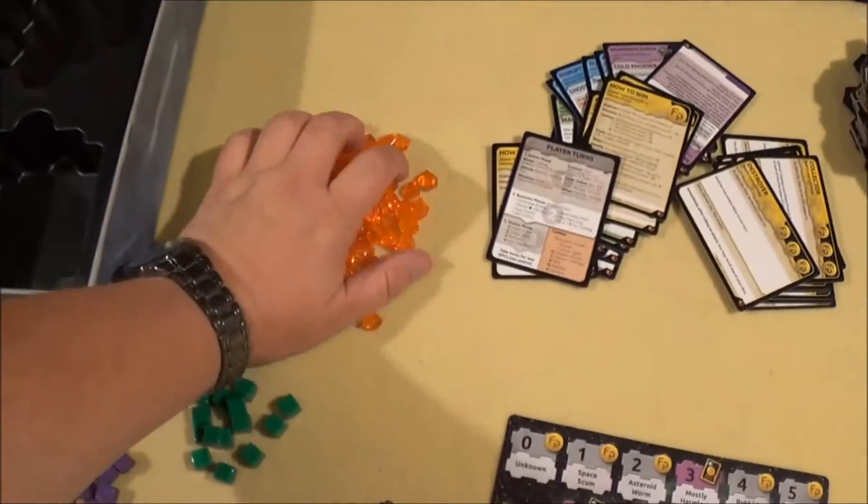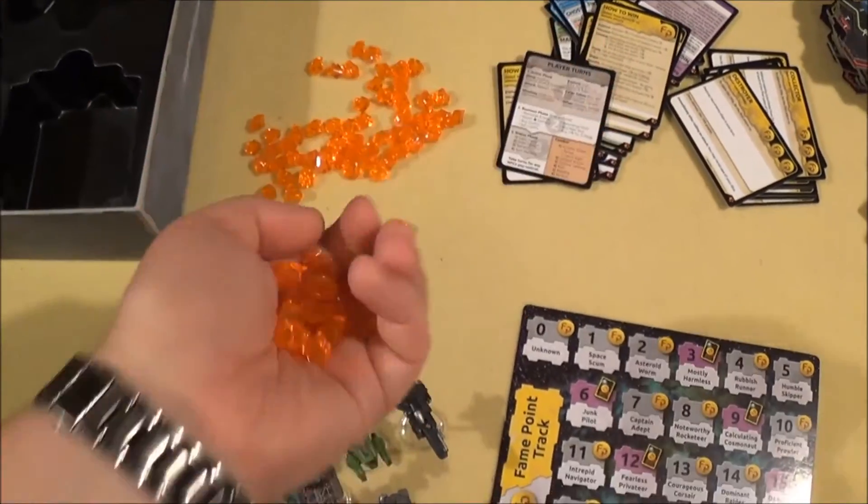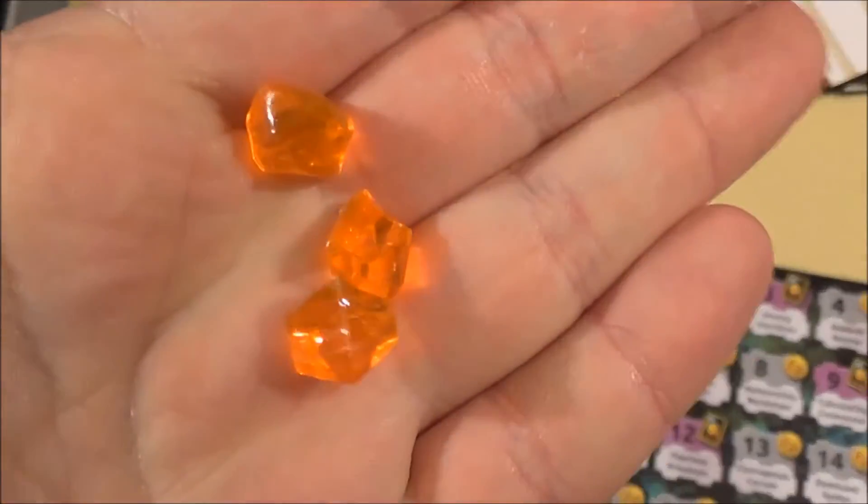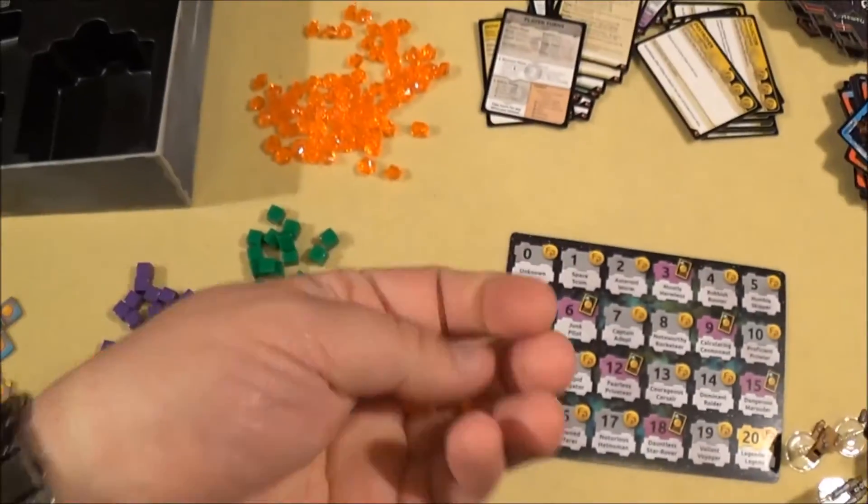Last but not least, we have damage tokens — damage cubes and damage crystals, which are orange crystals. Very cool.